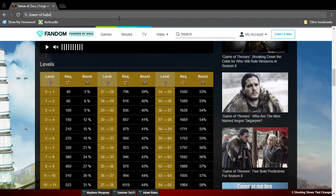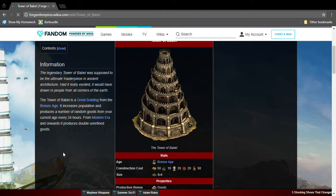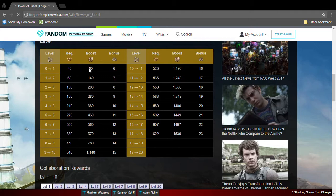The next one we're going to is the Tower of Babel. It's a four by four and needs Bronze Age goods. It gives population and goods. However, the amount of population and goods is not so great. It's optional — I don't suggest having it unless you're a low-era player.